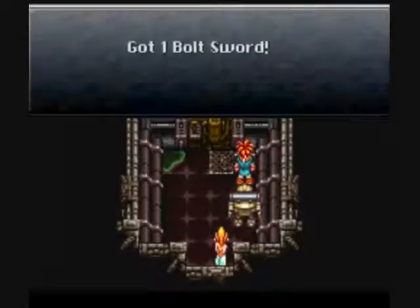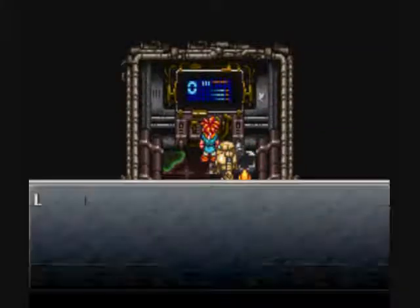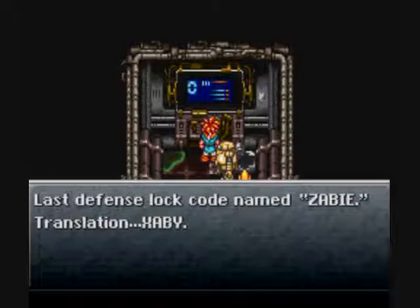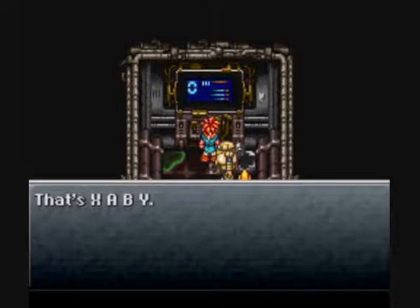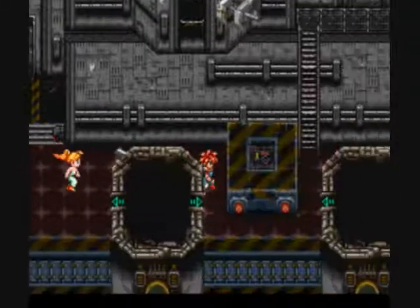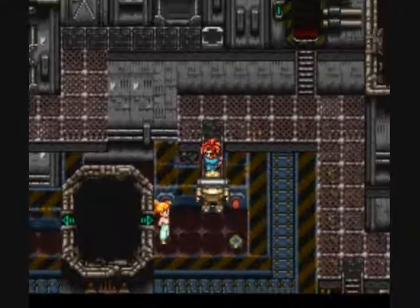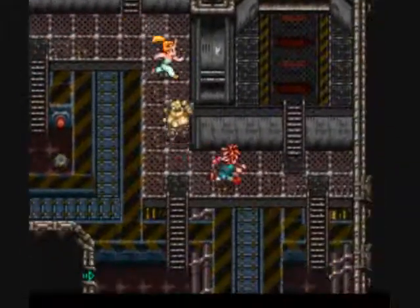And we get a bolt sword in there. Don't really need it, but we get it. X-A-B-Y — remember that. The way you want to remember it is it's just counterclockwise, starting from the X button. Why does the game insist on giving us duplicate swords for Crono? What the hell? Already got a freaking bolt sword — don't need another one.